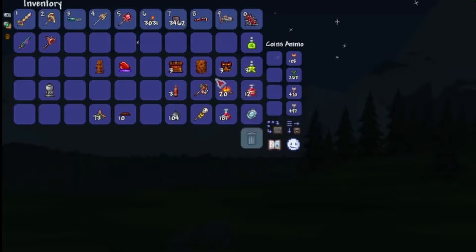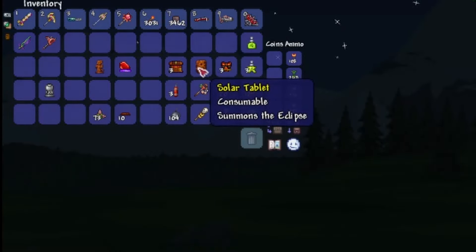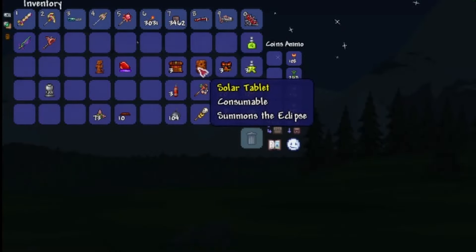In the last video, if you haven't seen it, we basically started off and went over to the dungeon. In the video before that, we beat Plantera and that allowed us to get the different environmental chests, or at least unlock them. So we got ourselves the Prana Gun, which is pretty good, and then we also got ourselves the Vampire Knives. And then after we completed that task, we went over and explored the Jungle Temple.